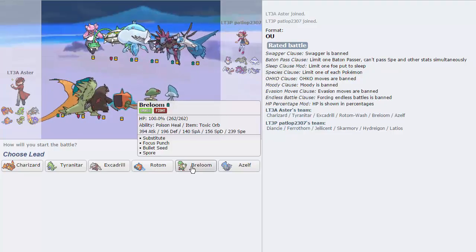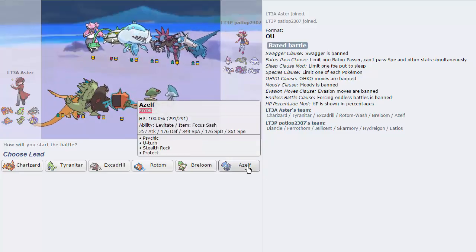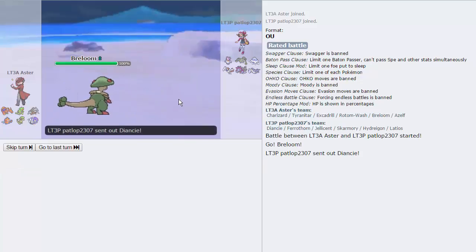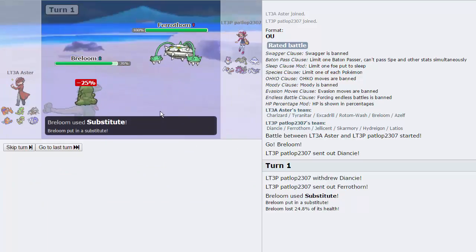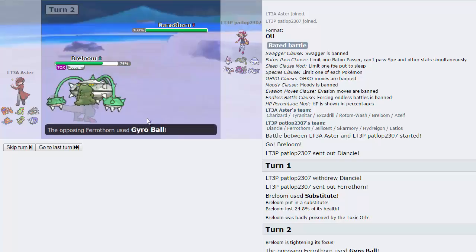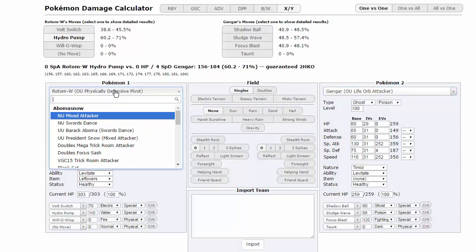Right off the bat, I see that this guy loses to Breloom immediately. You guys are going to see how much work Breloom is going to put in. Hopefully I won't eat my words, but I'm actually just going to lead with Breloom. It has an amazing matchup turn one. As you can see, he has Diancie. He doesn't want to get Bullet Seeded, so I'm just going to go for Sub as he actually switches out into Ferrothorn, which is amazing. And now we get a free Focus Punch off — something's dying. And if he switches in his Jellicent, I can just Bullet Seed it after. Here comes the Focus Punch. Goodbye.